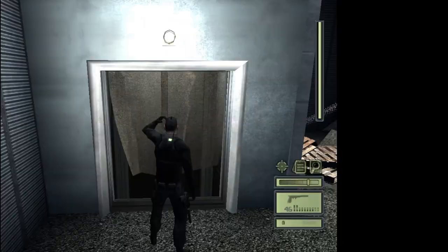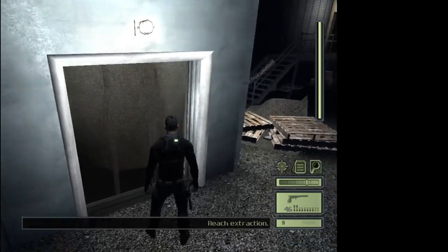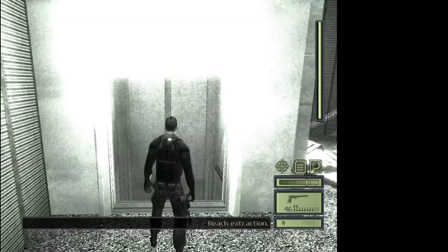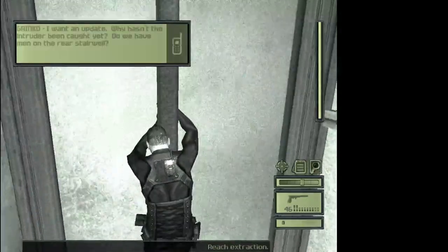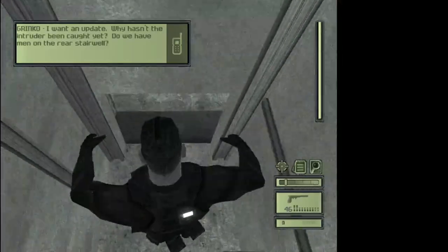Over here you're most likely going to want to save since you're not always going to make the jump. Jump to this pole and then slide down.